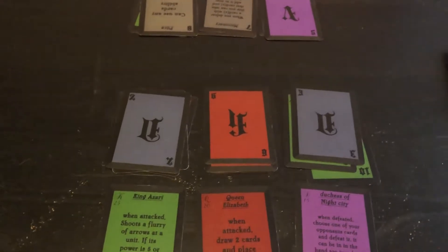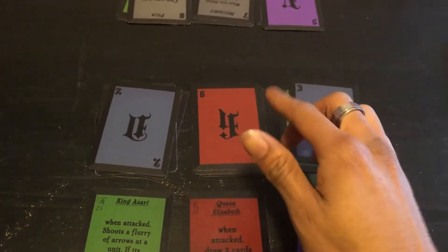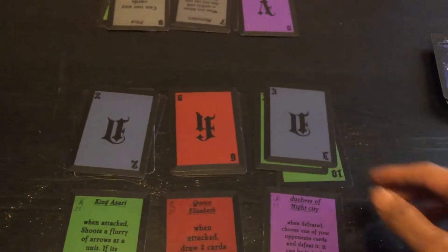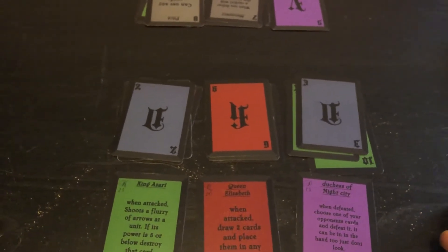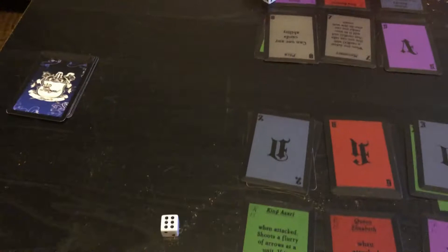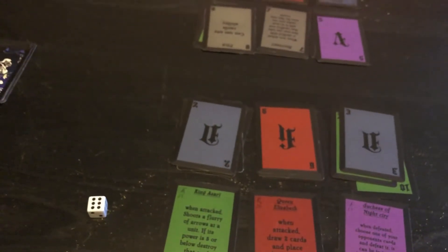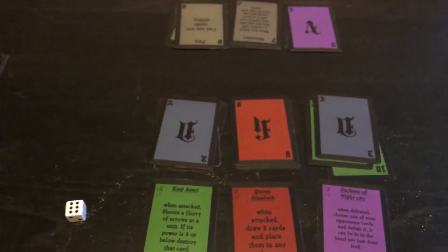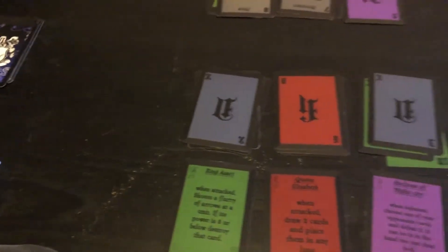The things you can do in a turn: you can move a card, attack with a card from your hand, or attack from the field — as long as you go twice. Your turn is only two actions unless a card says otherwise, which lets you go more than once. To see who goes first, we roll dice — I rolled a six, she rolled a three. But you can also play rock paper scissors, flip a coin, or call odds and evens. It doesn't really matter as long as you determine who goes first.